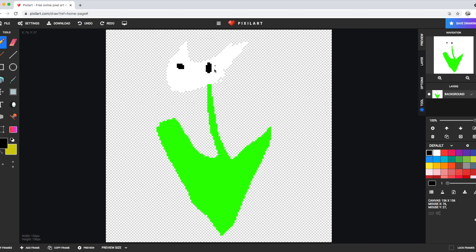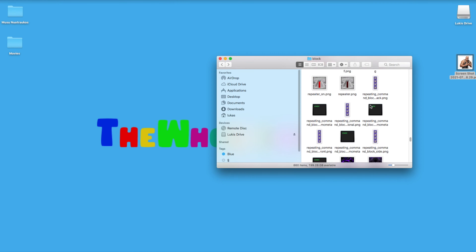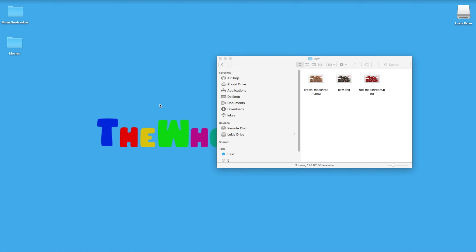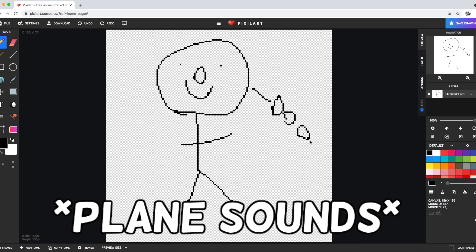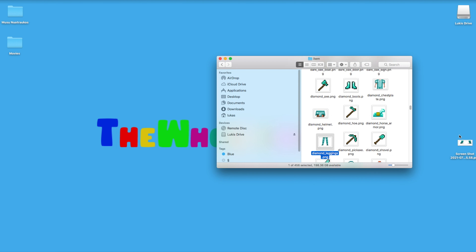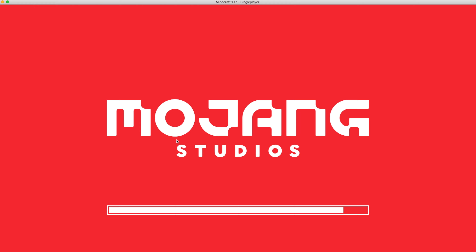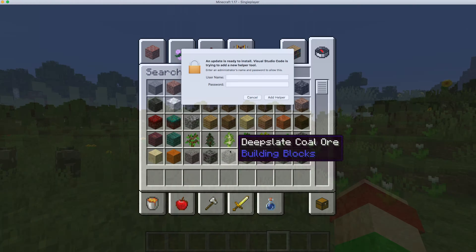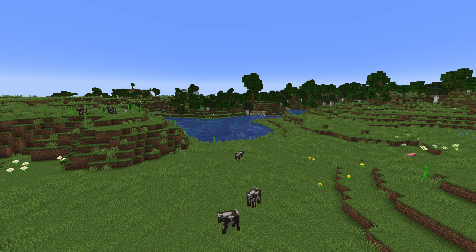Wow, this flower head looks like Hornet from Hollow Knight. This is the default look of Minecraft. It's simple, yet it's amazing. So I'm here to mess it up.